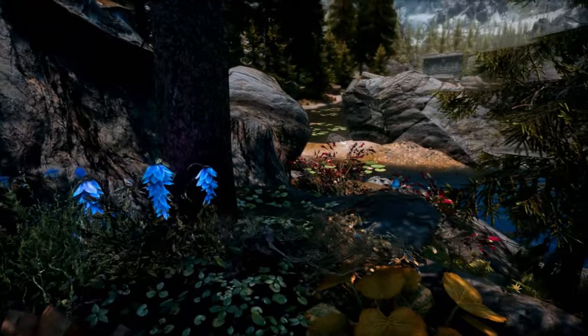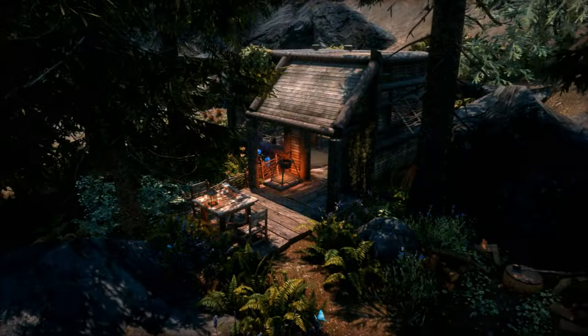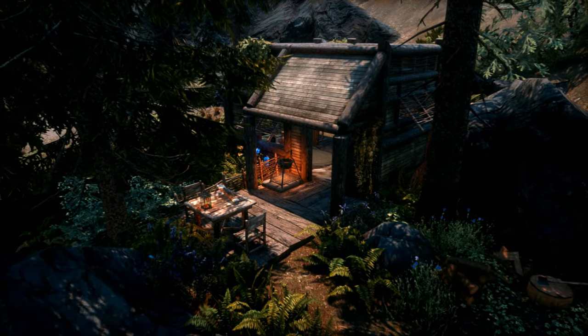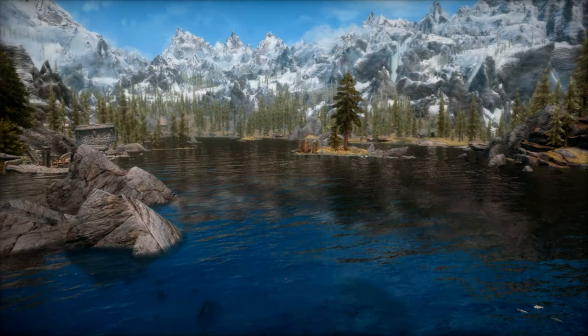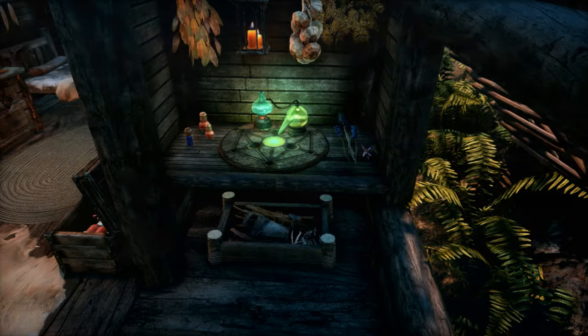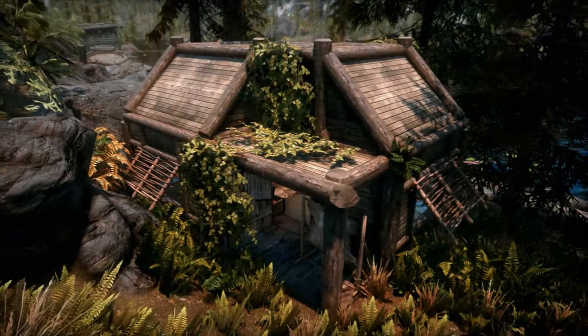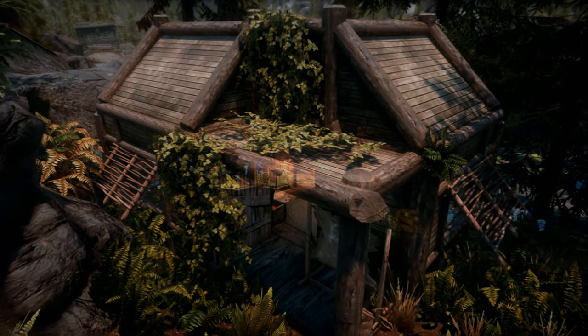Now that we've seen all of the home's features, it's time for final thoughts. If you're on a solo playthrough, or want a no-load door home in a scenic location when you're passing through, this could be the home for you. You have a tanning rack, alchemy lab, cooking pot, and some unique workstations too. I'm a fan of this one, and I hope you are too.